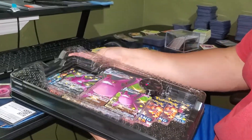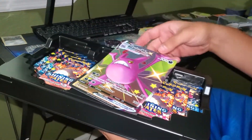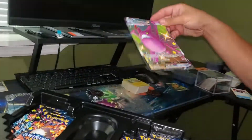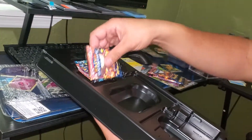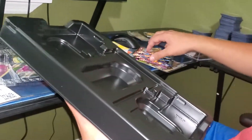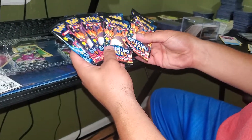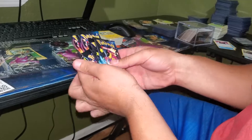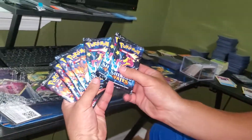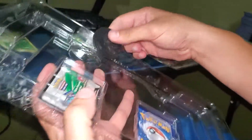The packaging is actually pretty nice. We pop that off and we get a shiny Crobat VMAX jumbo card. We get seven packs, and they only gave us two different pack art cards — four Charizard pack cards and three Toxtricity pack cards. That's pretty neat, those are our favorites too.